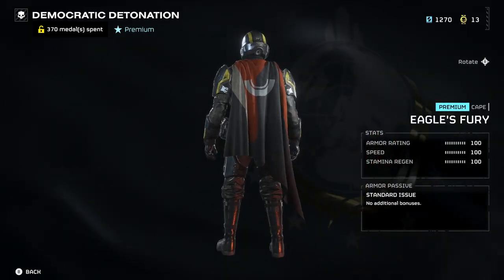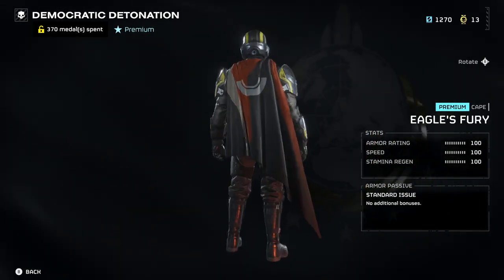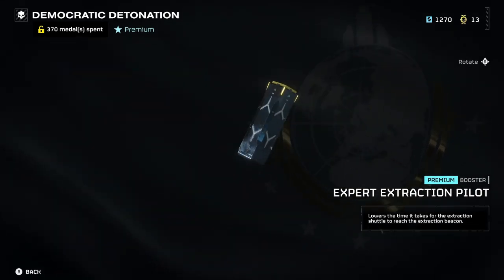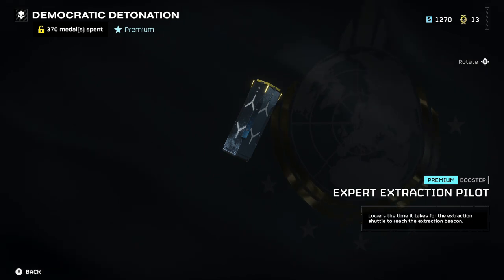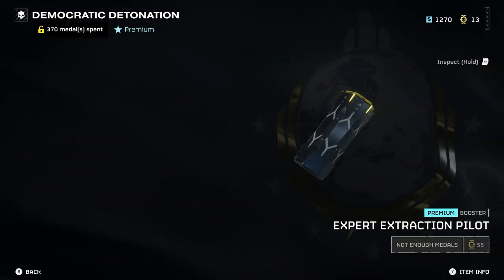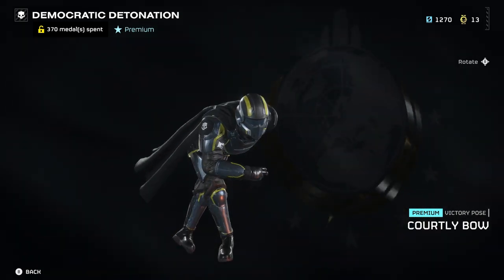Our second cape is the Eagle's Fury. These capes just have awesome blood-pumping names. Our booster for the Warbond is the Expert Extraction Pilot, which lowers the time for extraction. I had a teammate with this equipped on Hell Dive difficulty and the extraction time was shaved off by 40 seconds.